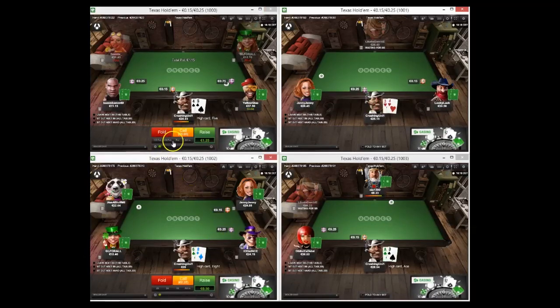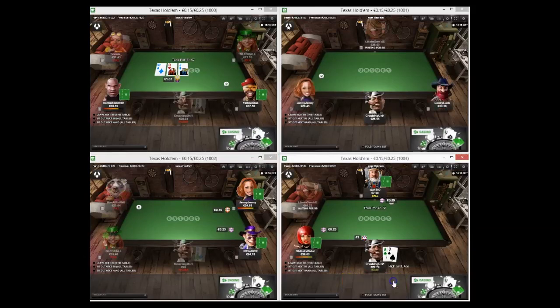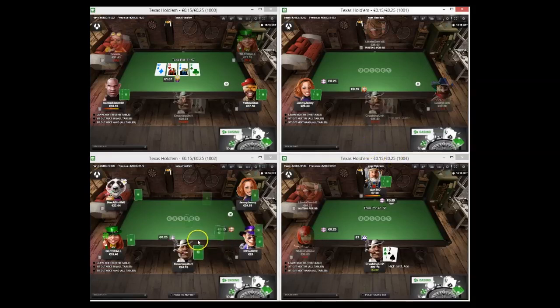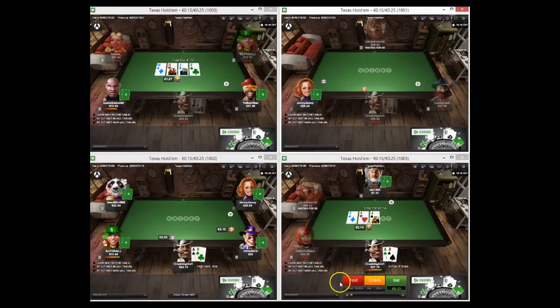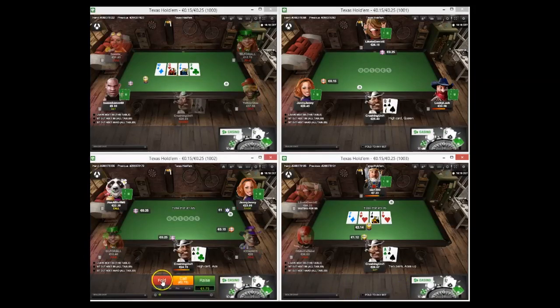After you play a certain amount of hands at say 4NL, they will reward you with a ticket for 10NL. So you get lots of 4NL players playing 10NL even if they're not winning - just if they've played a certain amount of flops. You get lots of people in there who maybe shouldn't be in there. Also it's great if you're trying to move up and struggling to build a bankroll or take shots.